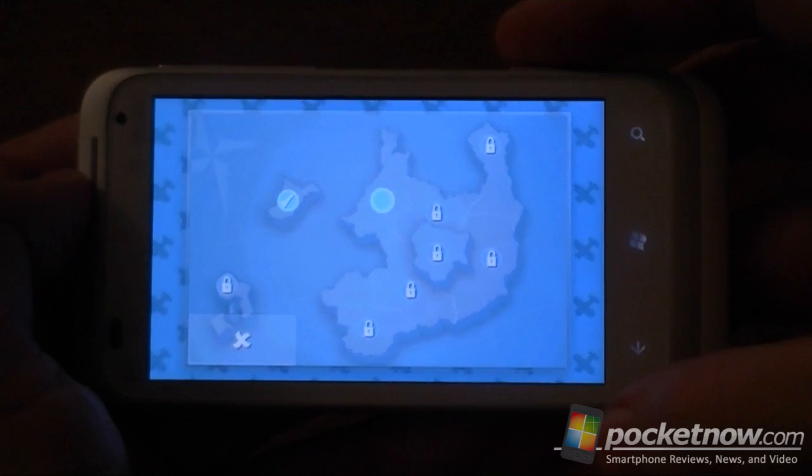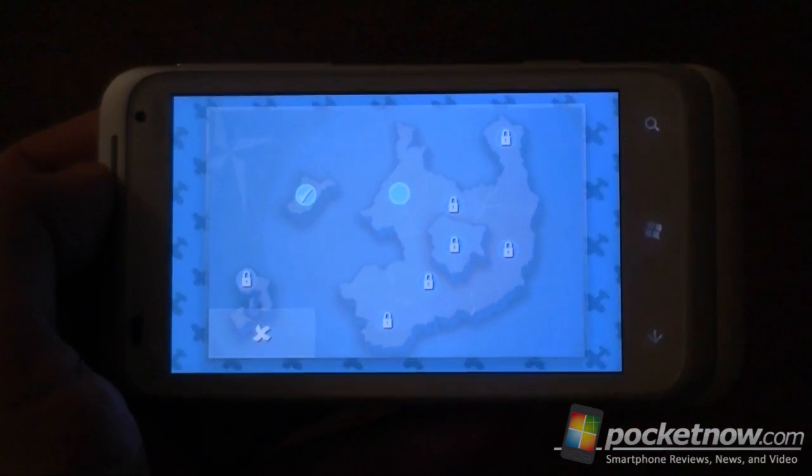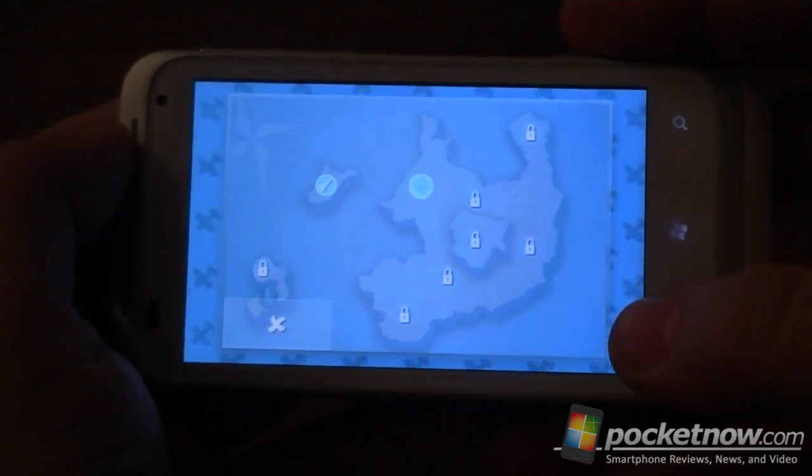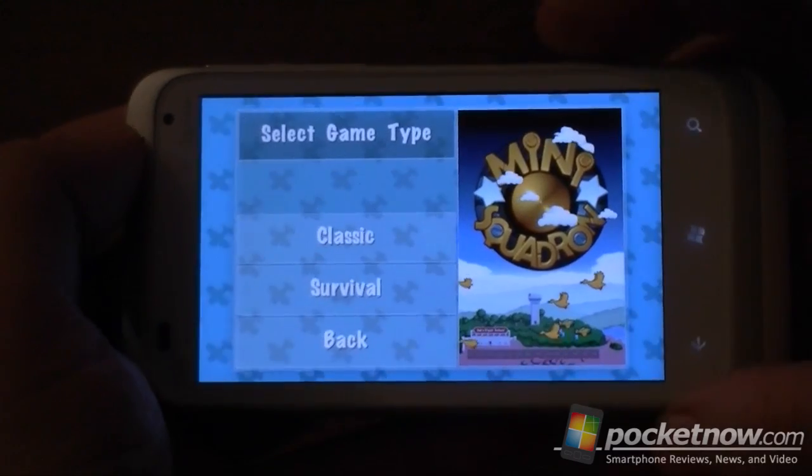Classic mode is where you shoot down other airplanes and you unlock other levels and progress through the levels. Survival mode will just keep going until you die.